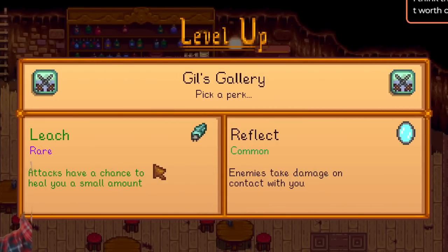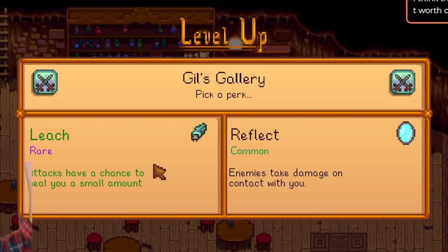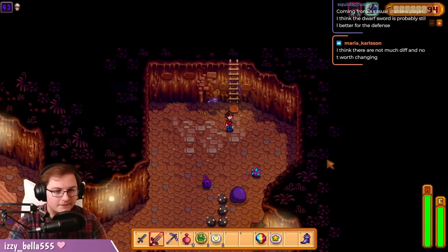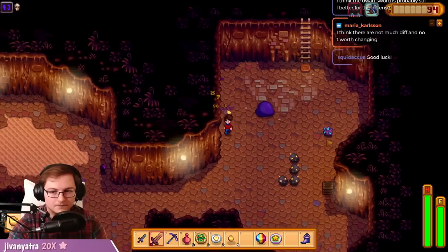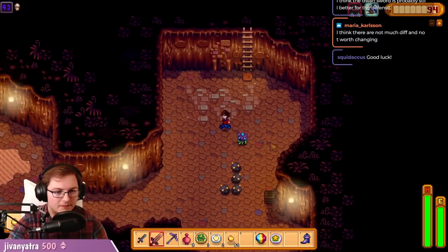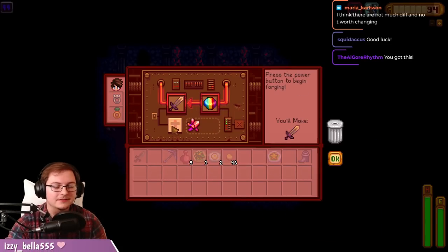My next choice of perks was between reflect and leech — leech is by far the best perk in the game at this point, though it has since been nerfed. Easy yoink. I go and pretty much buy out all of the healing food in the shop and move on. Now we're in the final biome — the dangerous skull cavern. If I'm honest, it's probably a lot easier than the three biomes that came before it. All enemies are similar to ones in the regular skull caverns, the biggest change being the royal serpents have more HP and bigger hitboxes.